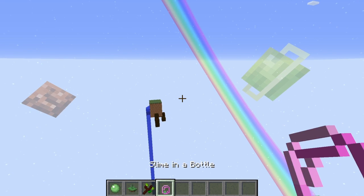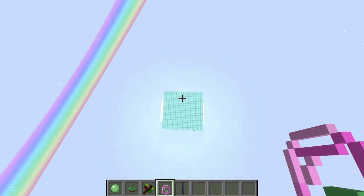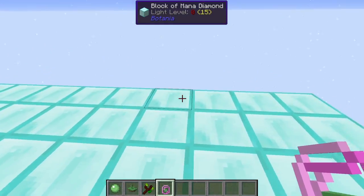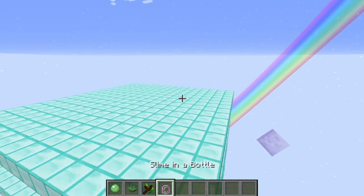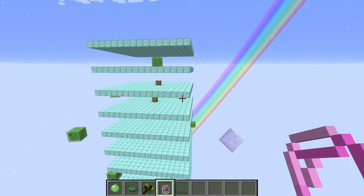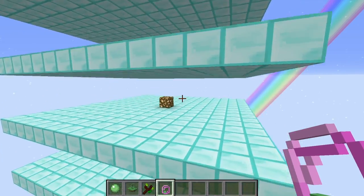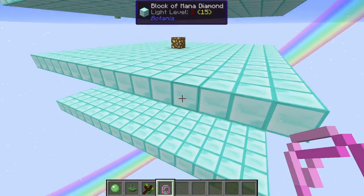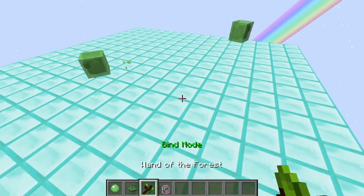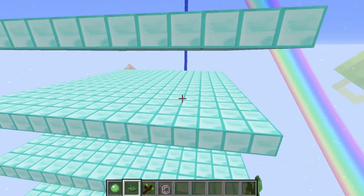Once you've got a Slime in a Bottle, or searched online for your slime chunks, find your slime chunk. You can see I've already started building some platforms. Go down until your Y position is Y=38. Slimes spawn from Y=40, but Y=38 is the level you need to build on to allow them to spawn. I've built every possible platform with a three-block gap between them so slimes can spawn. I've also left glowstone in the middle to keep things bright so other mobs won't spawn.